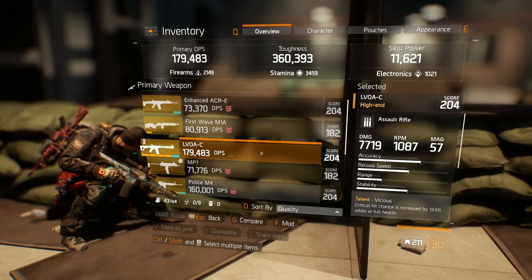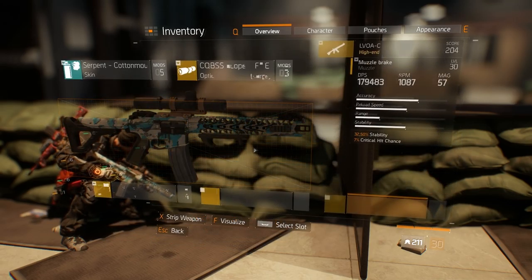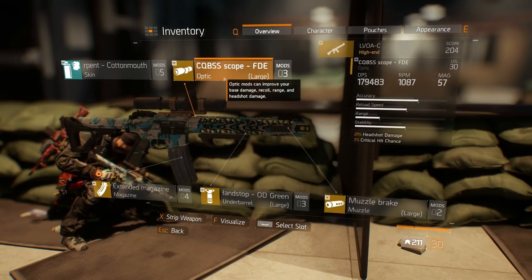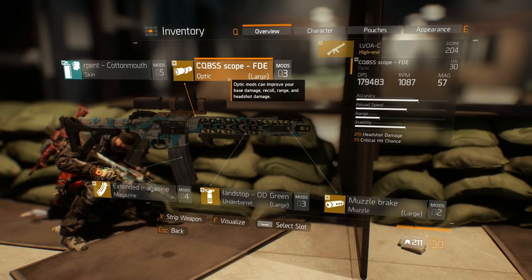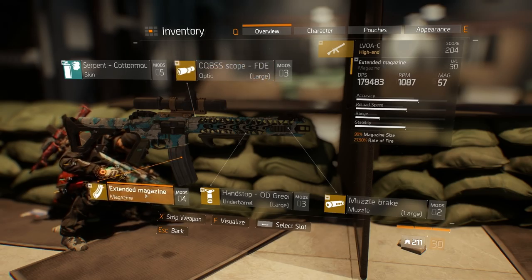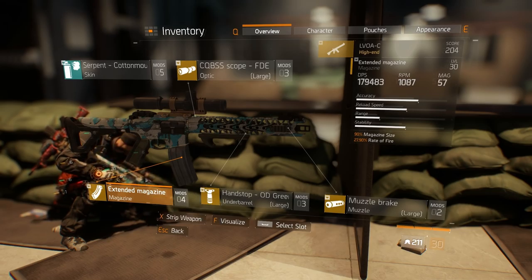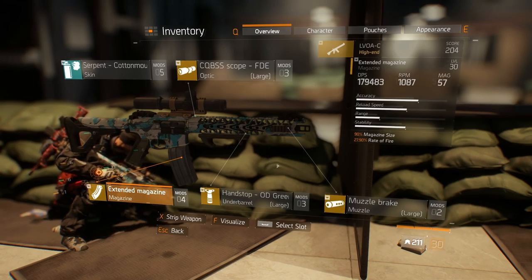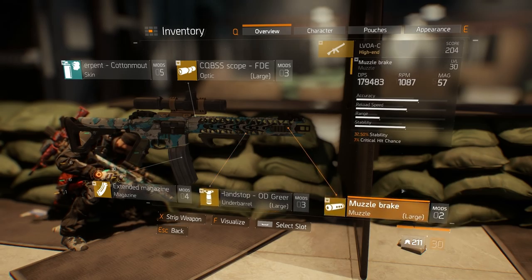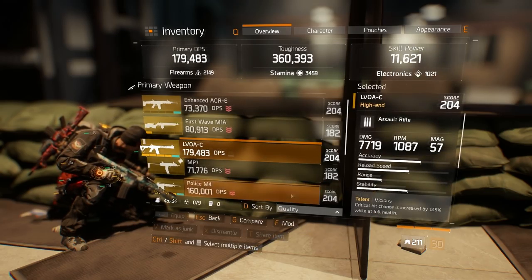Now I've gone ahead and applied the mods that I think are best for the LV and for the M4. Let's take a quick look first at the LV. For the scope section on both of these guns, I'm going for headshot damage and critical hit chance. The same also applies to both of these assault rifles for the magazine — I'm going with magazine size and rate of fire. The big difference is going to be between the underbarrel and the muzzle: accuracy and stability for the underbarrel, and stability and critical hit chance for the muzzle.